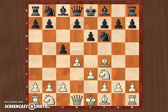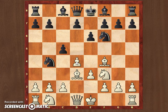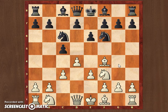This is the London system. Knight c6, c3 — another typical move of the London system. The reason we're playing c3 and not developing the bishop to d3 immediately is because we don't want to allow knight b4. Playing c3 here stops any knight b4 and also strengthens the d4 pawn.